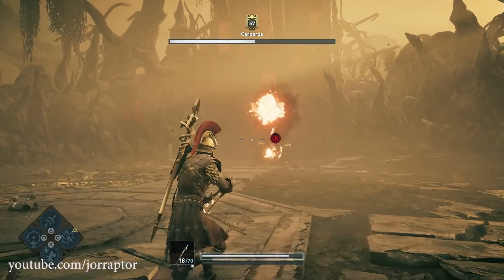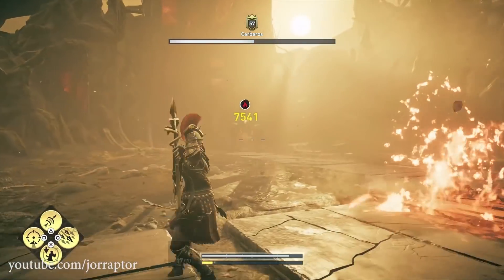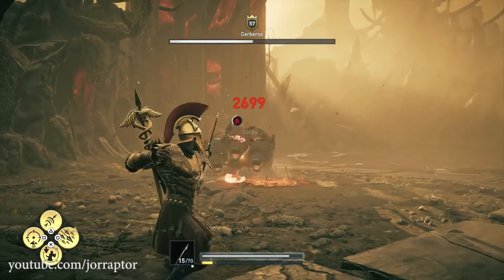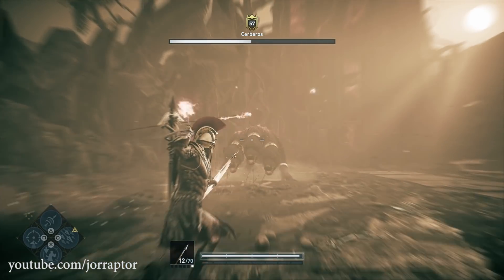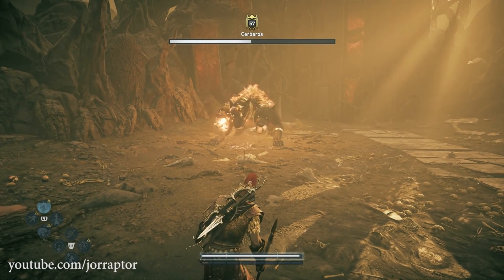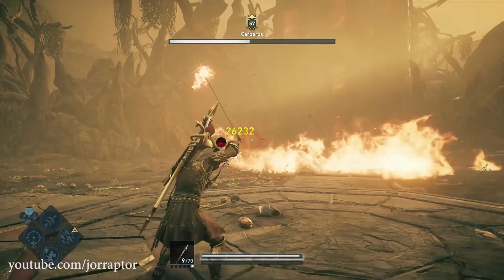When she's shooting fireballs you can easily fire back with burning arrows. We've got the Ares or Cronos ability again. We are in the second phase now — on Nightmare difficulty, so things are getting tougher.